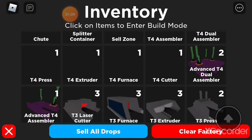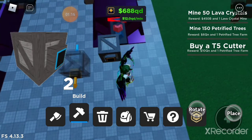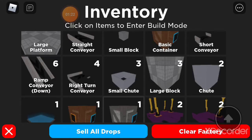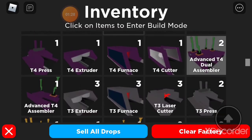Then you want to get some filter containers — place lava on the left side and ice gems on the right. Makes it way easier. Then after that you want to get a tier 4 dual assembler.